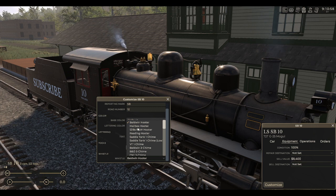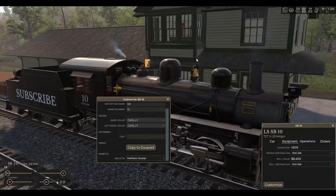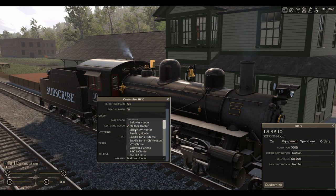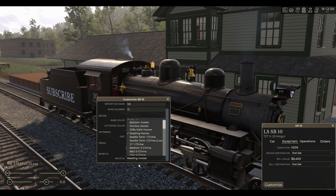I'll put the link to the mods down in the description so you guys can check that out. Here we have a Mailbox Hooter — not my favorite. They call it a Mailbox Hooter because it literally looks like a mailbox. Sounds like it belongs on a ship, not on a train. Here we have the NNW 1228 Hooter whistle. We also have a Redding Hooter. All those four there are from the mod.